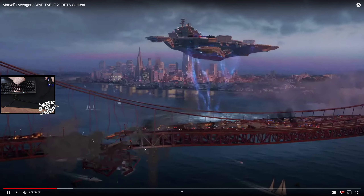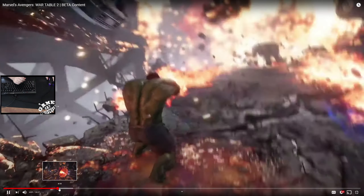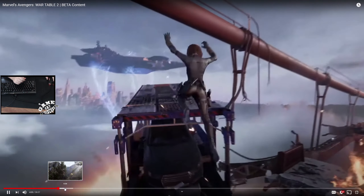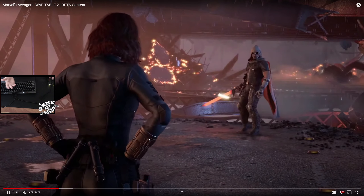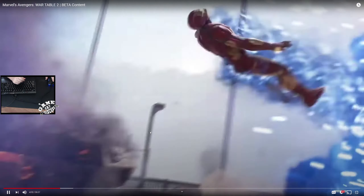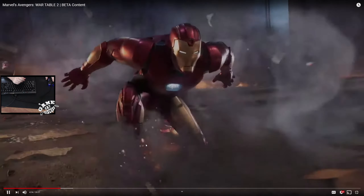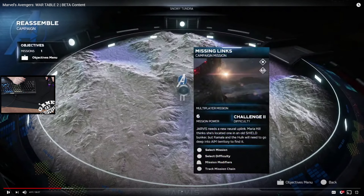We've got the Hulk slap — a roller coaster ride of an experience with set pieces, tons of combat and traversal. And then the Taskmaster boss battle — he looks awesome. Each hero has their special combos, heroics, and specific moves. Iron Man getting blasted off his ride — okay, let's go slow here.